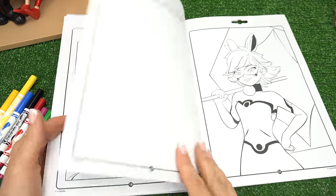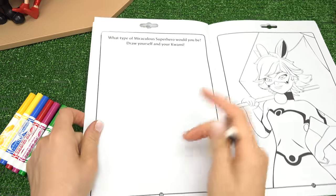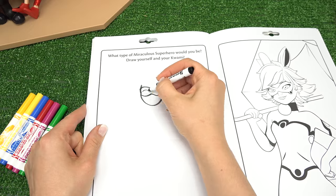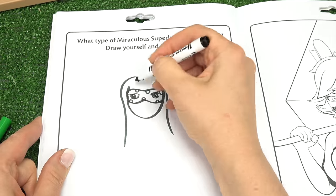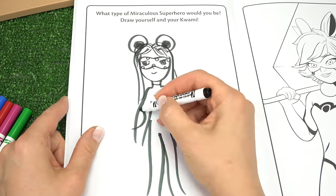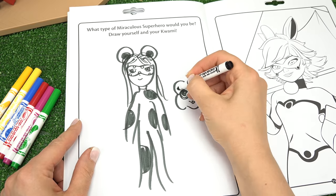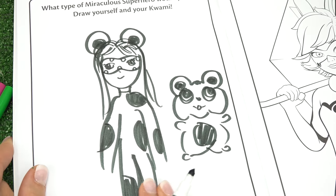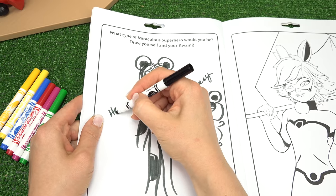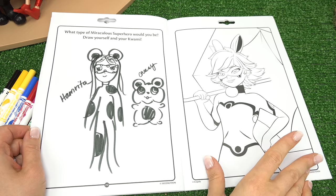We need Bunnix's homework. What type of Miraculous superhero would you be? I know exactly who I'm going to be. Let's draw my face. Can you guess it yet? Let me draw my Kwami. I'm going to be a hamster one. Its name is going to be Cheesy, and my name will be Hamarita. That's what I would like my superhero to be. Let's keep going.